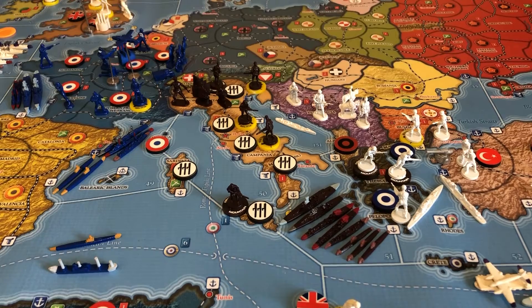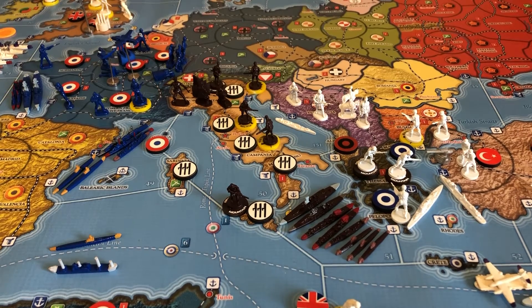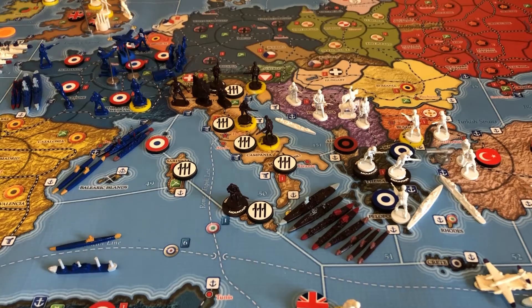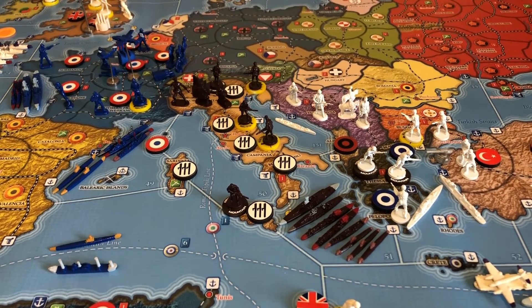Obviously I love attacking Yugoslavia as early as possible. You can talk with your German player about who's going to do what. As I mentioned in my Germany video, I like attacking Yugoslavia with Germany because it's worth three bucks and the earlier you get it the more you profit. But it's also a really good target for Italy on their first turn — Italy already starts with two Mountain Infantry and a solid air force, so it's not too much extra to take out Yugoslavia.